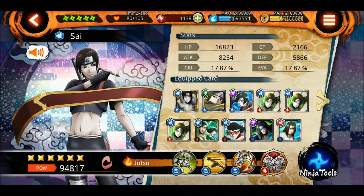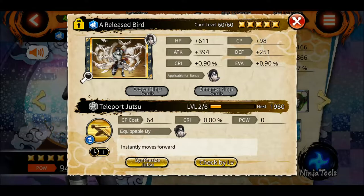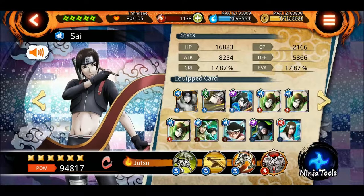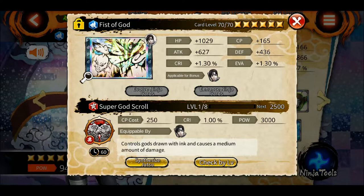Teleport is a normal teleport. The sailing jutsu is the new 4-star which we got from rewards in Sam — it controls a trigger drawn with ink, causes damage, and also inflicts seal. This one has 7000 power, which is a good jutsu, but it has a CP cost of 100 and a 5 second cooldown.